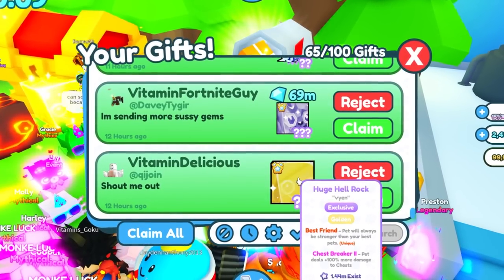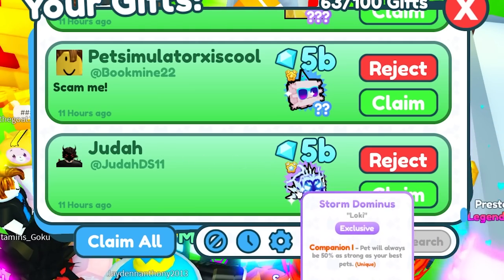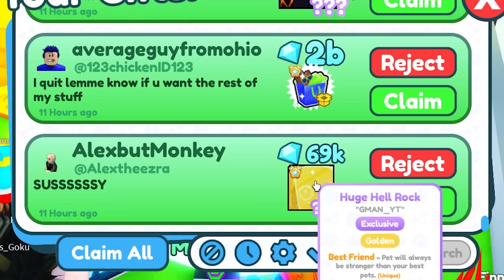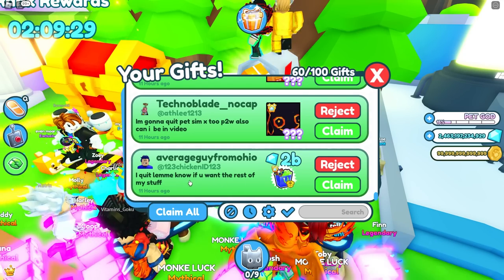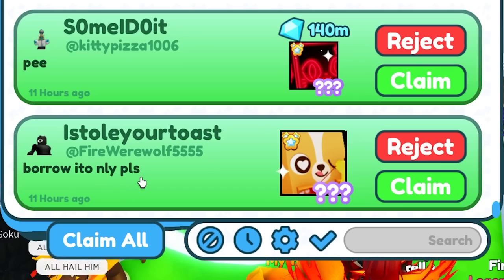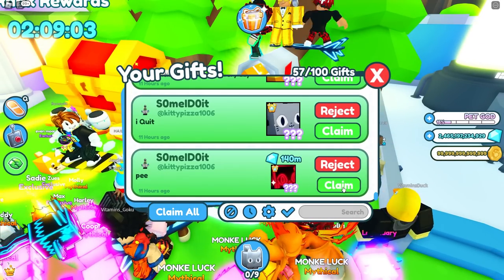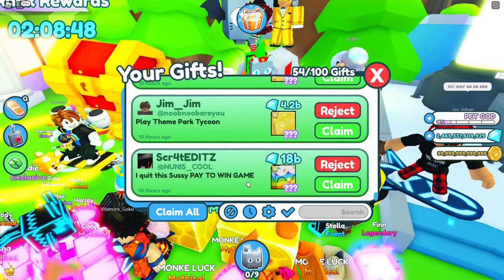This imposter is sending a huge Hellrock. Vitamin Fortnite guy - I'm sending more sussy gems. Thank you for the huge Crystal Dog. And then Judah has sent me 5 billion diamonds - that's what I like to see. Another 5 billion from Pet Simulator X is cool - he wants me to scam him, I will. Then we have a huge Hellrock. 2 billion diamonds from Average Guy from Ohio. He says he quit - let me know if you want the rest of my stuff. Yes, I want everything in your inventory, all of your diamonds, all of your exclusives. I'm gonna quit Pet Sim X 2 - it'd be in a video. Huge Cupid Corgi - borrow it only please. He says P and then I quit. He has sent me two huges. Dummy says he's also quitting - he wants me to stay sus every day. That's just in my DNA so that won't be difficult.